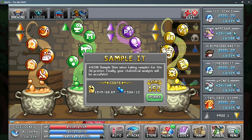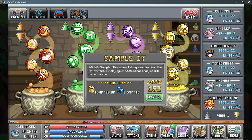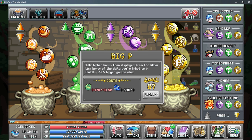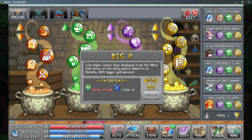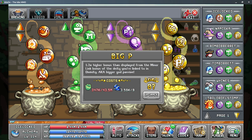You also have the Sample It's the bubble which gives you more sample size for 3D printing — it can be worth it but it can be expensive to level up. The last yellow bubble worth mentioning is Big Pea, which should be equipped on all 10 of your characters as the Goat God gives significant bonuses — it's 30% more bonus to your Goat God — and we'll talk about more of that when we get to World 5.